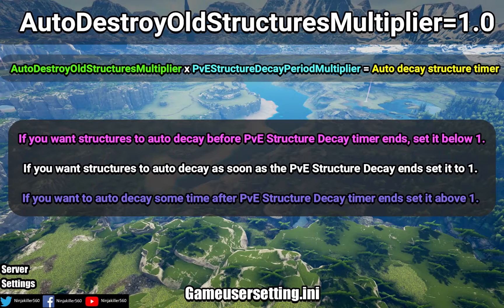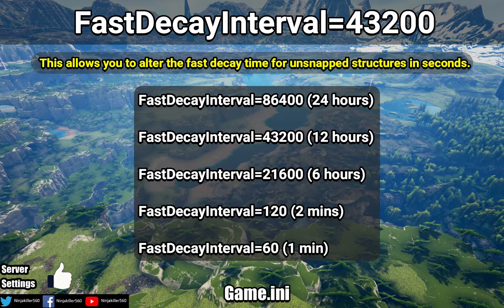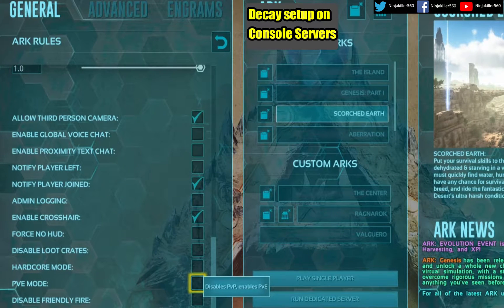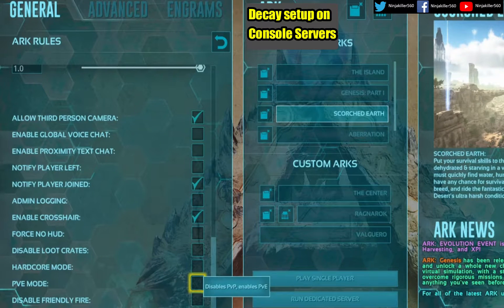Keep in mind that if the owning player or tribe logs in, these timers are reset. The last timer to cover is Fast Decay Interval — this is the only timer located in the Game.ini, whereas the rest are in GameUserSettings. This setting lets you alter the fast decay time for unsnapped structures in seconds. By default it makes structures decay in 12 hours, but if set to 120, all unsnapped structures will be ready to auto decay in two minutes. For console-hosted servers, you can set up decay timers, however structures and creatures will not auto decay.